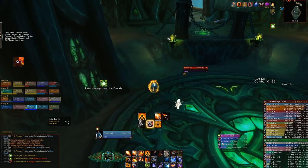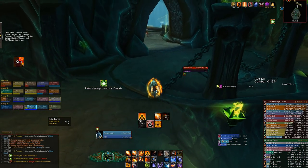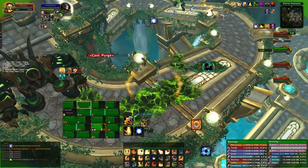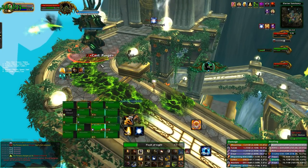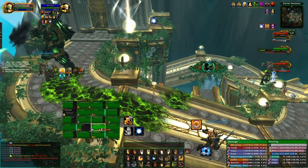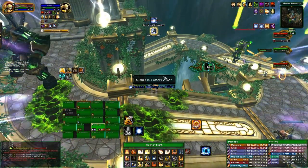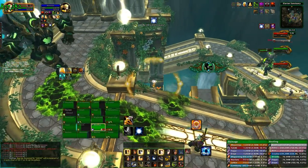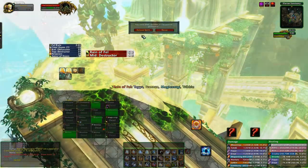Each player can only take a single crystal, and each coloured crystal gives a different permanent debuff. The blue crystal will cause you to periodically interrupt anyone within 10 yards of you. You get a notification just before this happens, so you need to move away from players just before it pulses out. This buff is best placed on players that simply don't cast spells — melee DPS or hunters. With that said, you can throw it on a caster; they'll just need to stop casting before the pulse goes out, otherwise they will lock themselves.